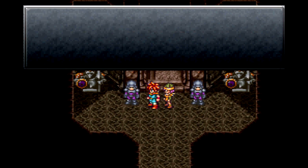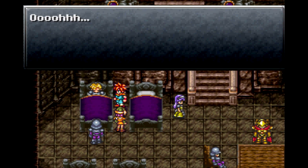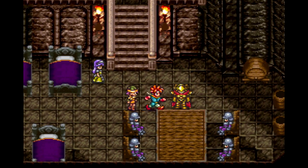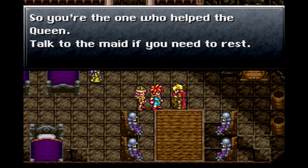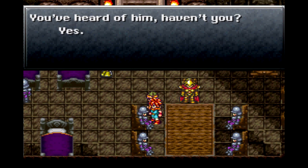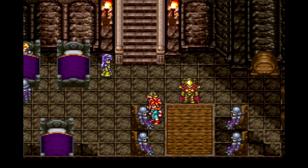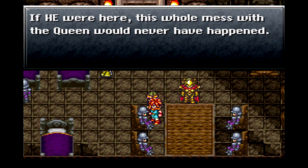The Knight's Quarters is downstairs — go downstairs if you wanna rest. Sir Cyrus's troops are strangely quiet; something's about to happen. Looks like they're having a meeting. Zen and Bridge is our last line of defense — we must guard it with our lives. So you're the ones who helped rescue the Queen. If only Sir Cyrus was here. You've heard of him, haven't you? Of course I know him. If he were here, this whole mess with the Queen never would have happened.